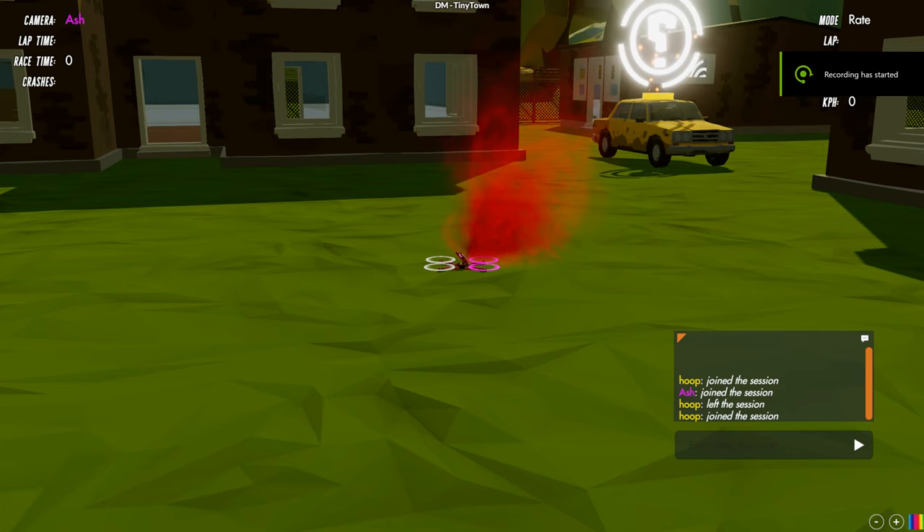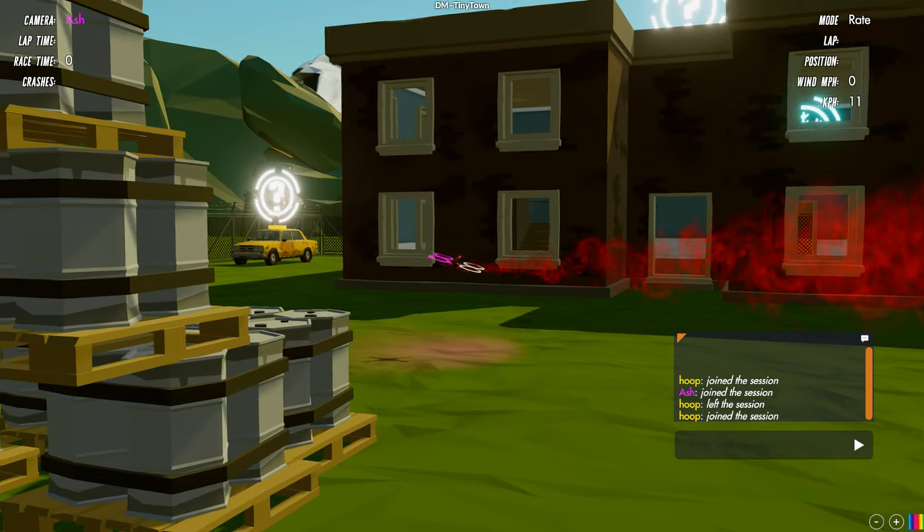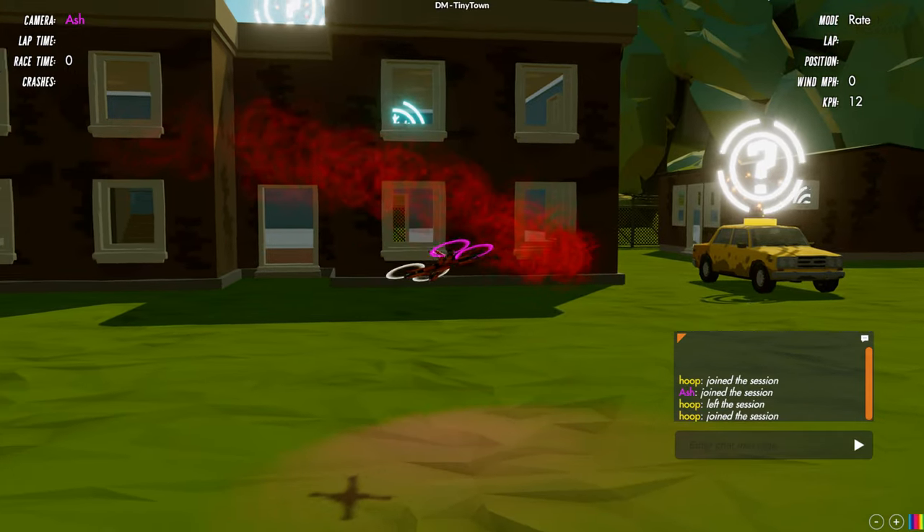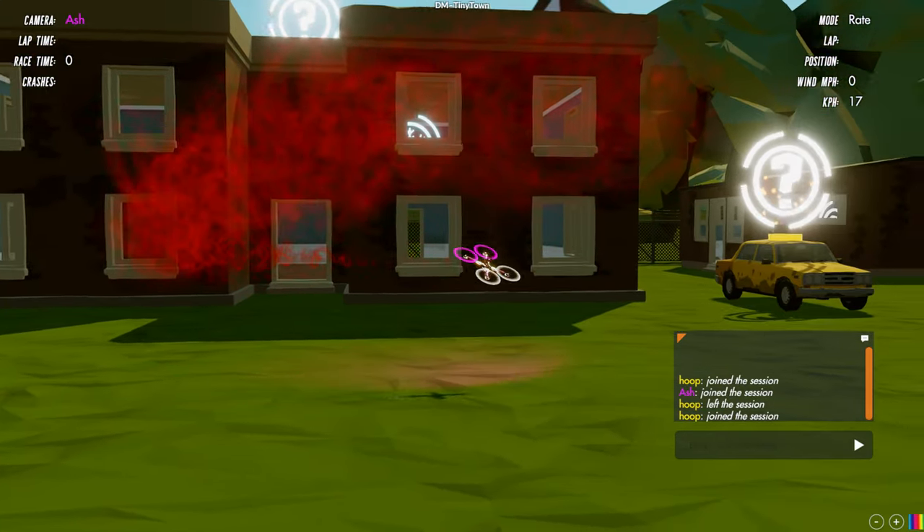Hi and welcome to this new video. I'm going to be talking about deathmatch, which is one of the combat game modes in the new combat system for Velocitron. I'll start by talking about what happens when you join a deathmatch session. I've just joined and gone line of sight on my quad, and you can see it has a red flare coming off of it — this means I'm not currently in a combat match.